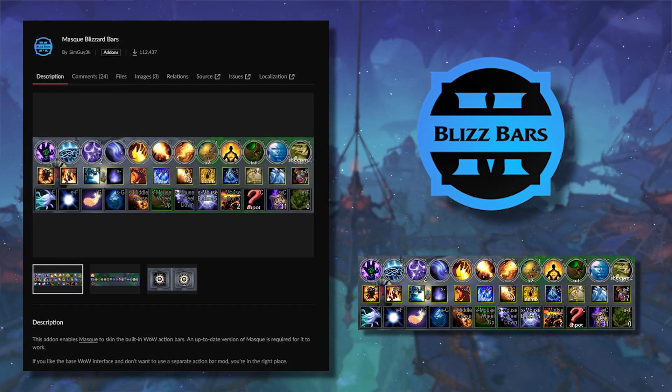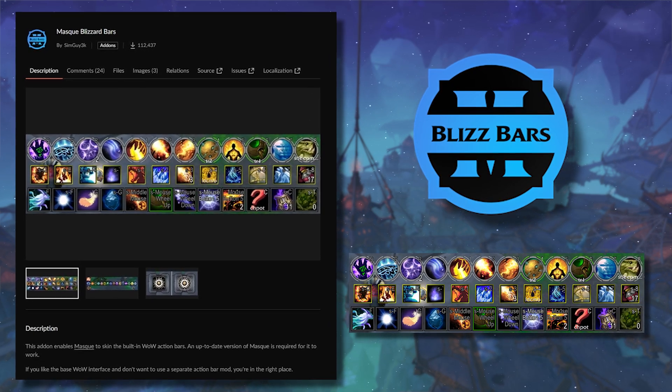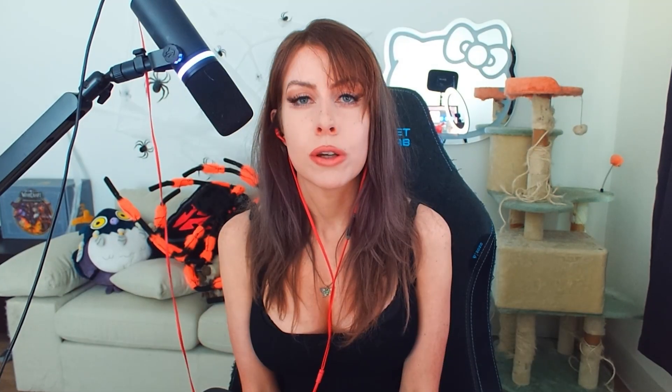So all I did was go over to Default UI. If you want to make your Default UI look a tiny bit better, you can get this add-on called Mask and make your bars look a little bit better, but honestly I don't think it's necessary. You could also use Bartender, and that's not going to lag you either.